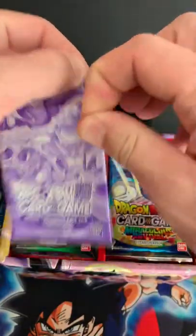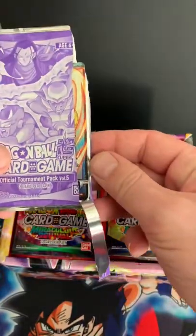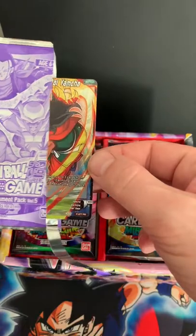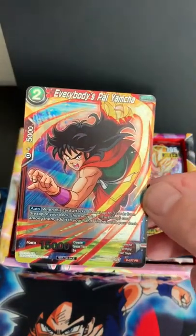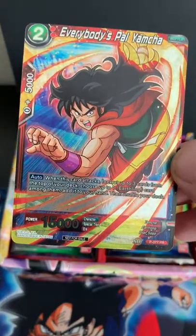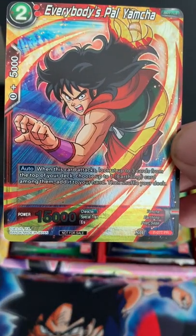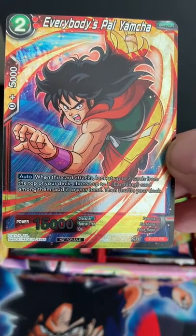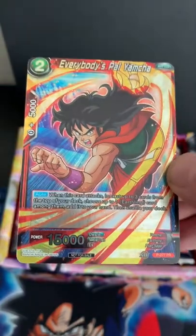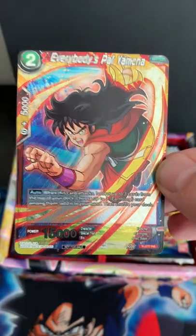We'll start off with the tournament pack and see what we got. Hopefully some good pulls — we got a foil, that's money! We got ourselves a Yamcha, everybody's pal. When this card attacks, look at three cards from the top of your deck, choose one Earthling card, add it to your hand. Very pretty cool.